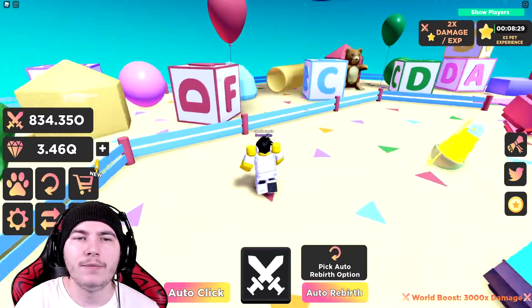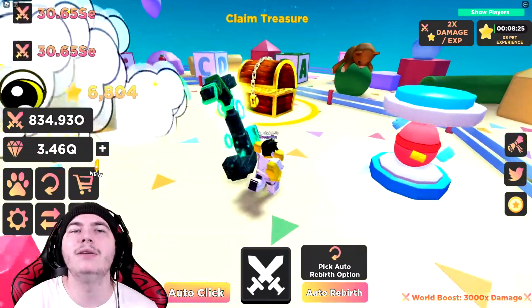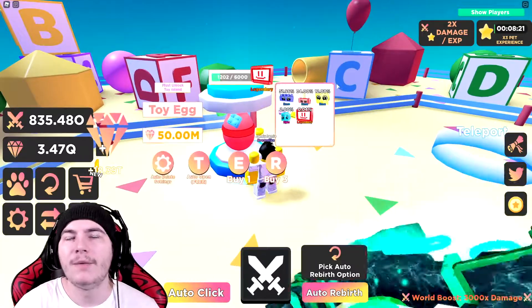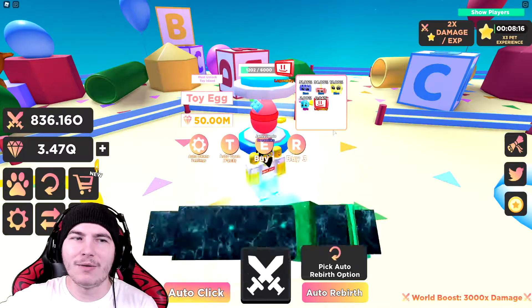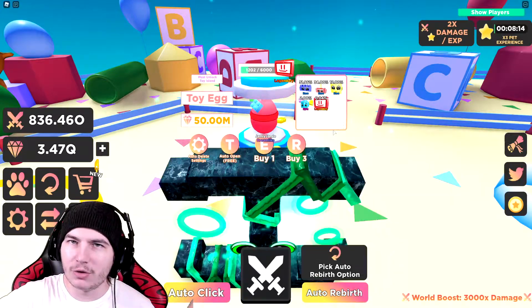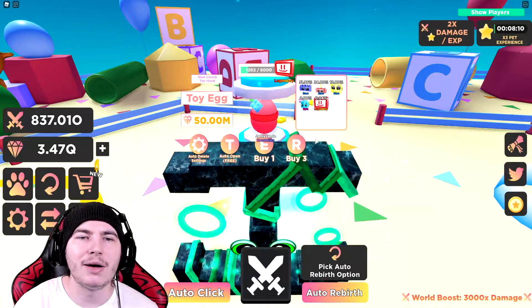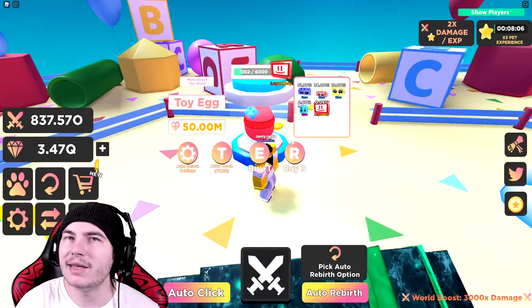Right now on my main account we have six of them and on my alt account I have three of them, so I just need to get one more and we can go ahead and make the shiny version. I'm actually not going to grind on this account — I'm going to grind on my alt account because I have another simulator I need to grind on this main account. I'll see you whenever I get one more.